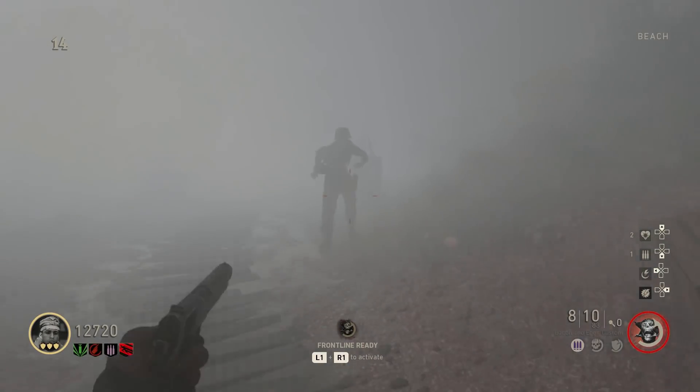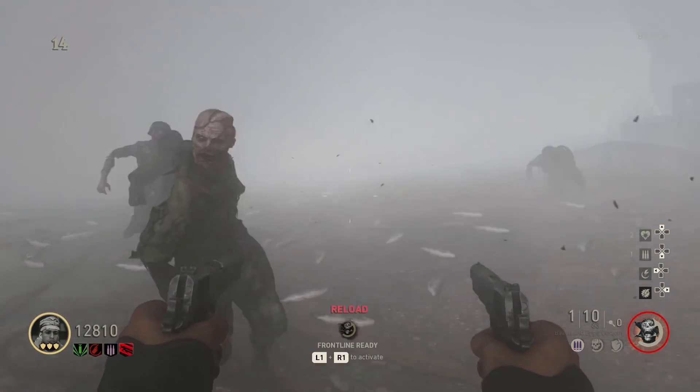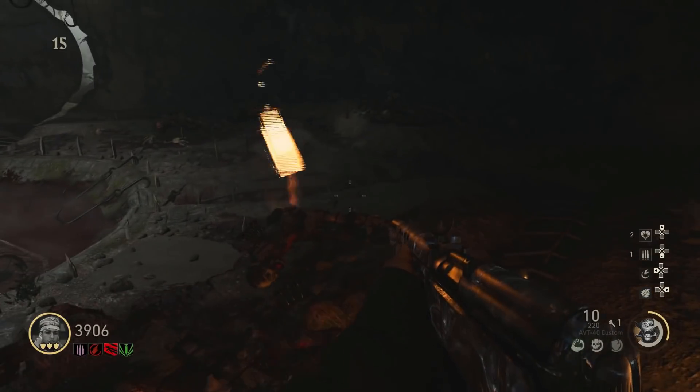Once you have one, place it down and shoot the Meuchler in the fog. You need to find him three times and defend him from the evil Meuchlers — find him fast and shoot him. After that you're ready for the sacrifice: go in there, Frontline his head, press the button to exit the room, and you're done.